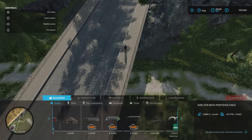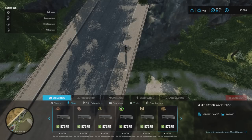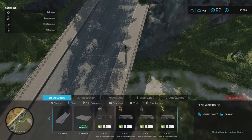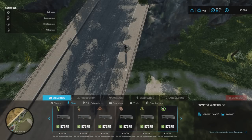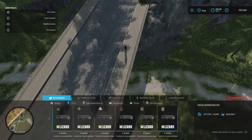Going into build mode under sheds, we've got an absolute ton of sheds thrown in. Under silos, it's honestly crazy. We've got the standard fare and then we've got warehouses: 600,000 litres, Warehouse 4, Stones, Olives, Grapes, million litres for sugar cane, sugar beet, wood chip, potatoes, chaff, compost — 600,000 litres — fertiliser warehouse, mixed ration warehouse, grass warehouse, hay warehouse, lime, manure, pig food, seed, silage, straw, animal protein.